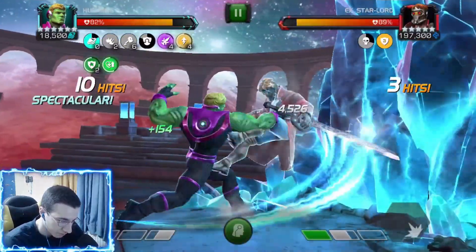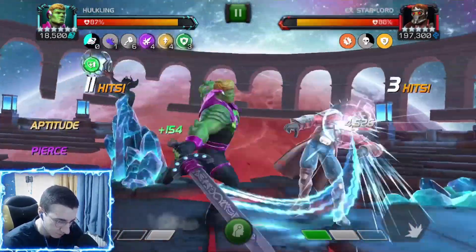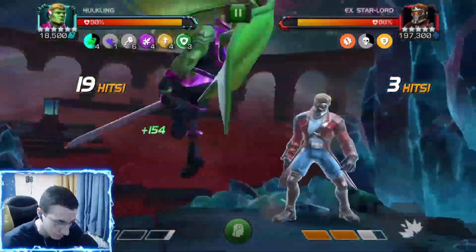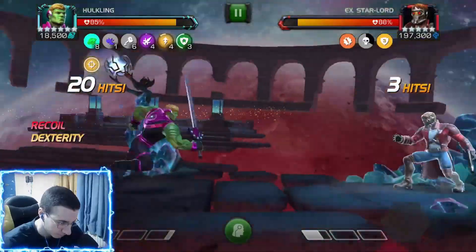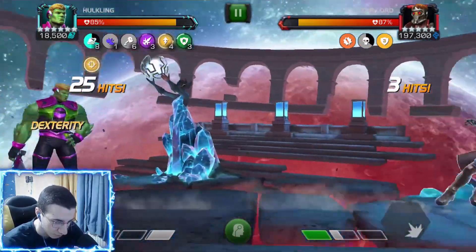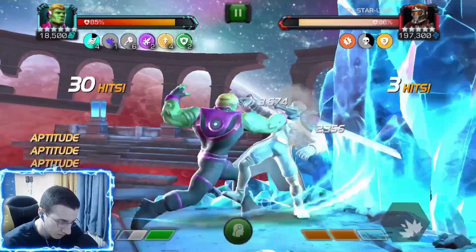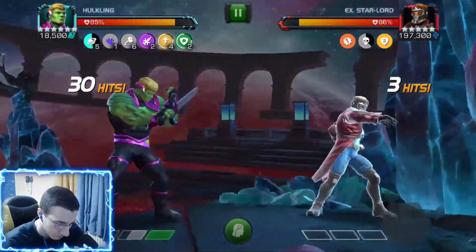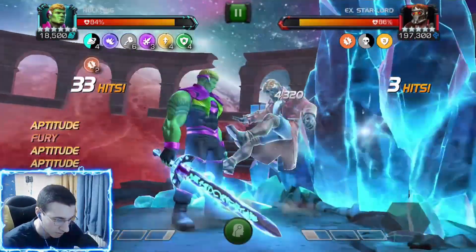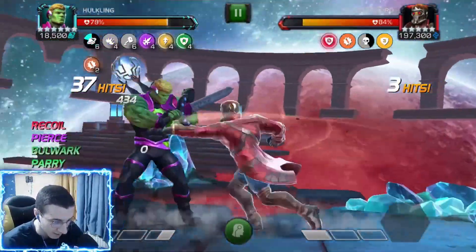I'm going to pop a special one so I can pause those buffs and get shapeshift charges faster. Keep in mind you can't parry in Labyrinth because of the Limber node. Let's bait a hit — now I don't want to hit him in the block here because I don't want to become unblockable too early. Let me parry twice to get those bulwarks, parry one more time, then hit him in the block to become unblockable. That's a lot of damage — 22k, 22k with crits!